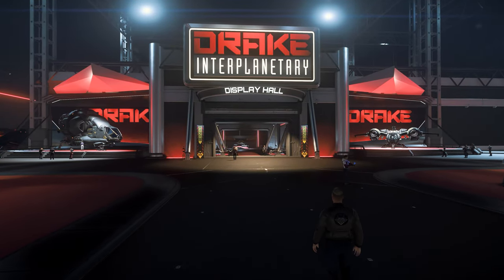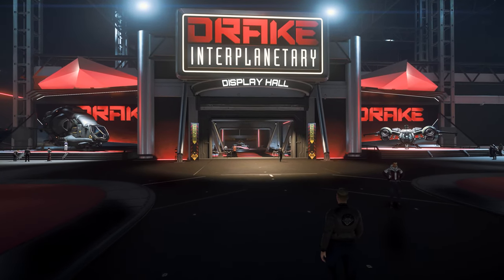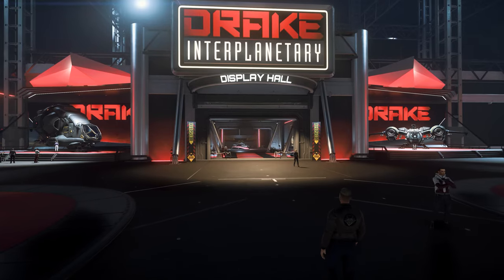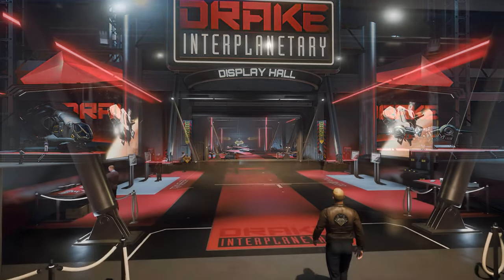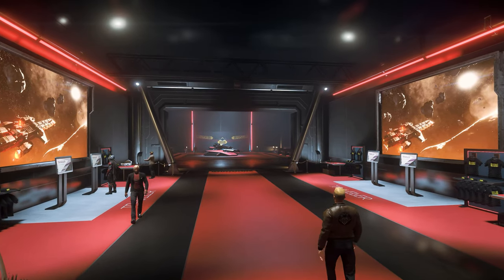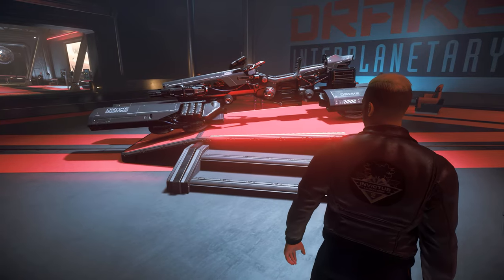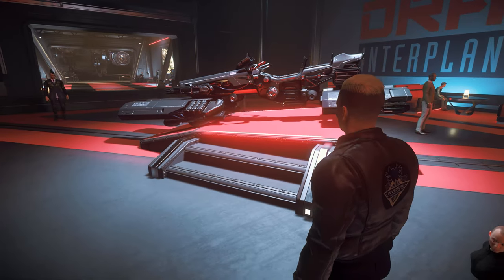The display hall is interesting because here we find the Drake ships that are still in the concept phase, with all of them being a highlight. And of course, Drake's only ground vehicle, the Dragonfly, is not to be missed. This quickly overheating hover vehicle, equipped with a rear-facing passenger seat, is definitely fun.